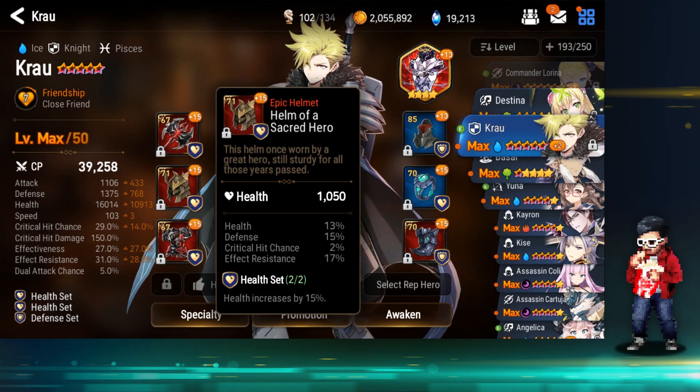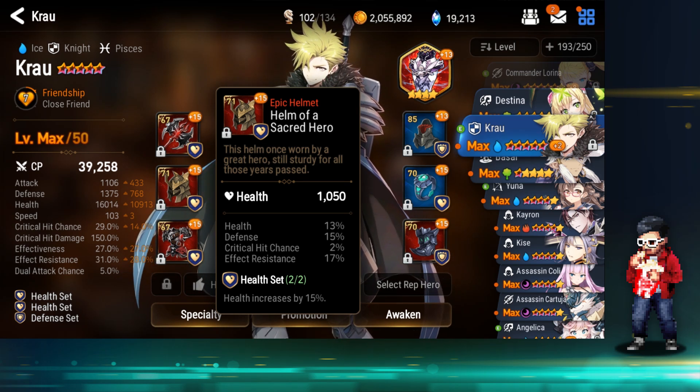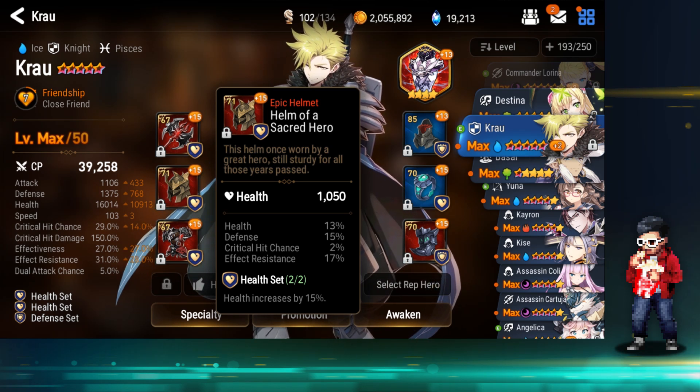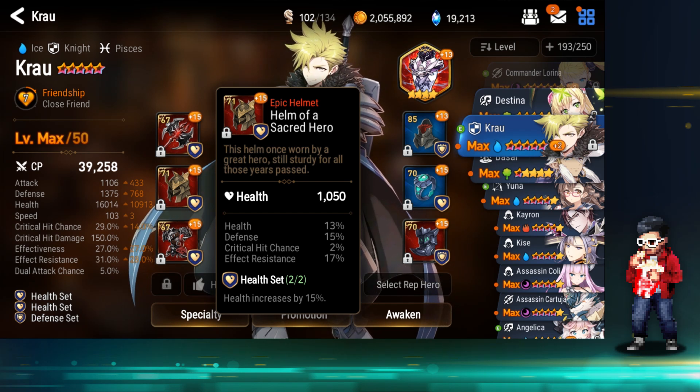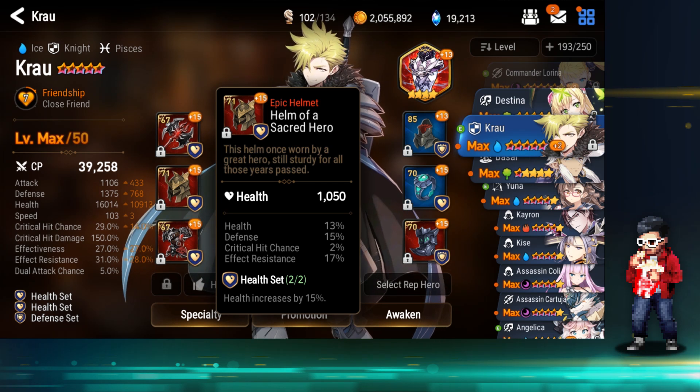He has 31% total effect resistance without going for an effect resistance kit. Hey Jeremy Jackson, thank you for the sub. And Obru Menchu says 'you play E7 now?' — yeah man. Martin says 'nice flexing video' — it's not a flexing video; in this game all your RNG is pretty much on your gear.